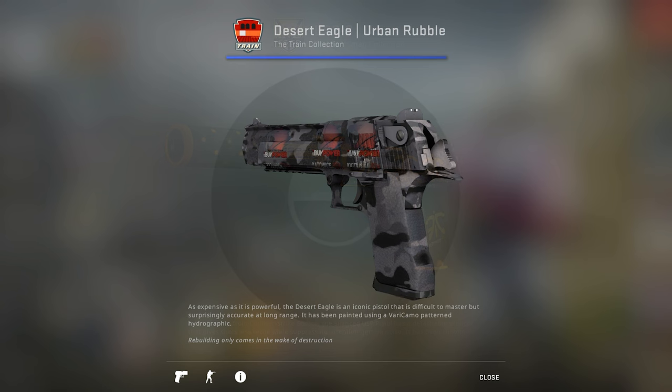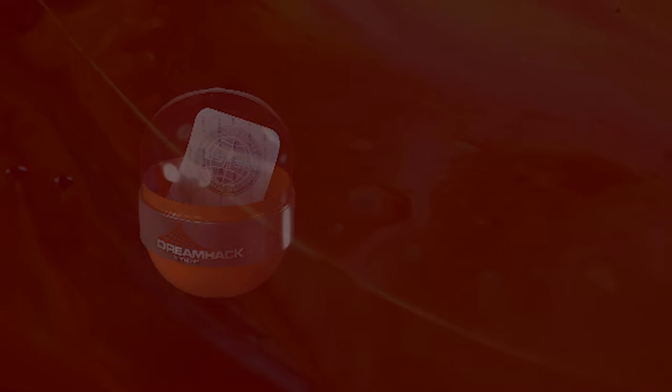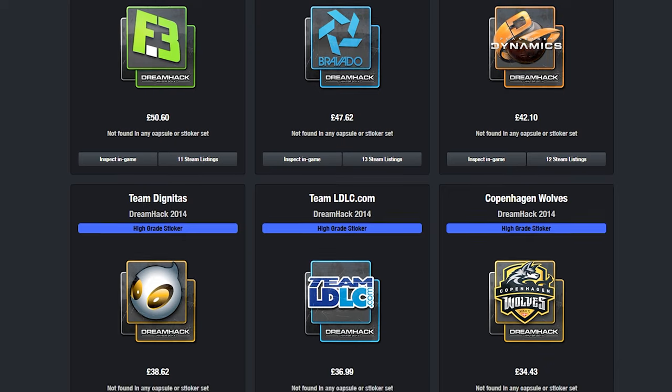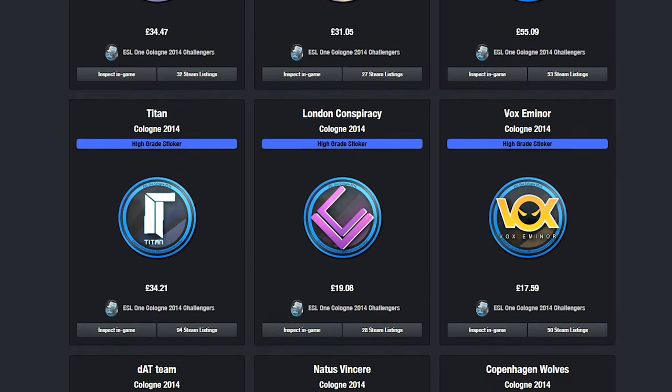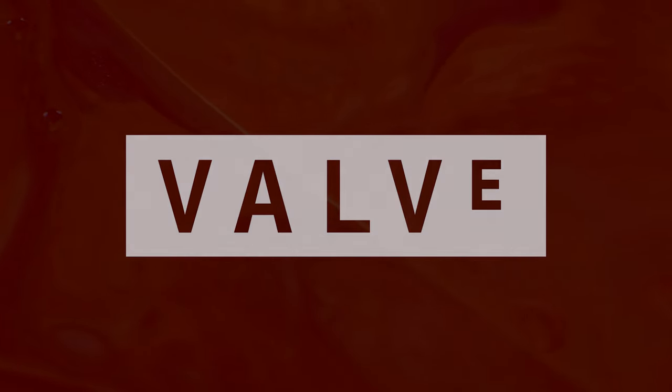New holographic effects were added and people could now represent and support their favorite esports teams through the applied stickers on their guns, giving players the opportunity to bleed more personality into their virtual loadout. Over the next year, contender capsules would continue being released for every single major tournament. Each tournament's stickers would vary in design, setting them apart from the previous collections. But a game developer like Valve knew when they had something good going, and also when it was time to go deeper down the rabbit hole.